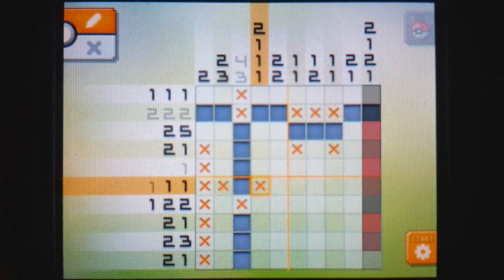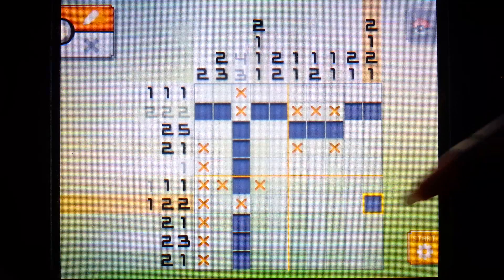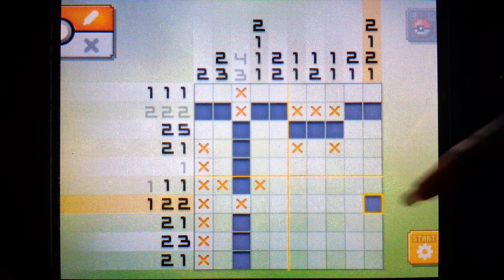By figuring this out, we see there are only two possible combinations. It's going to be like this or like that. And as you see, in either combination there are two pixels that are always filled in - they're going to be this one that's already filled in, and coming down here: one, two, three, right there.